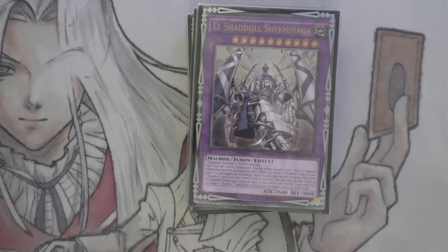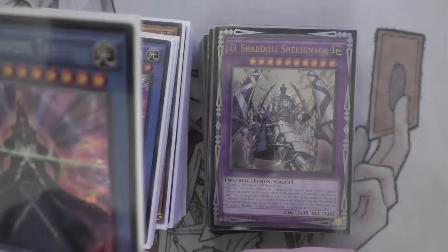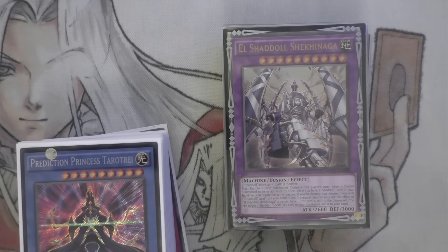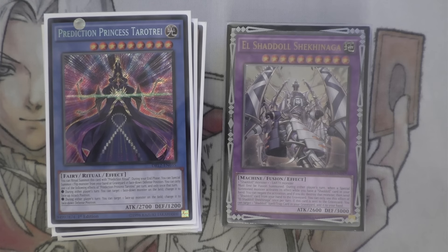That's it guys, I hope you enjoyed the deck profile - something a little different. I really do enjoy the deck and I think it's really fun. When Pre-Preparation of Rites comes out it's going to get so much better because it's literally a one-card execute ritual. With the new support monster that searches ritual cards, it's a two-card combo to get the Ritual and Pot of the Forbidden on the field - just normal summon the bird that searches Pot, play Pre-Prep to get the ritual and spell, send Pot of Taboo to the graveyard and profit in the end phase. The Shadow engine is the best engine I've found in testing. Let me know in the comments what you think, give me a like, comment, subscribe and I'll catch you guys later.